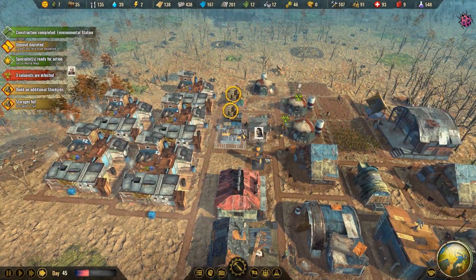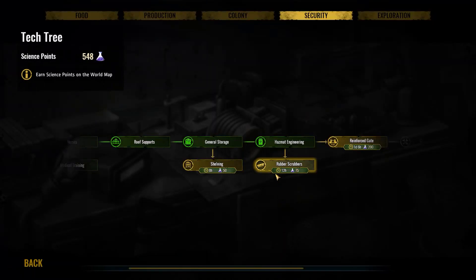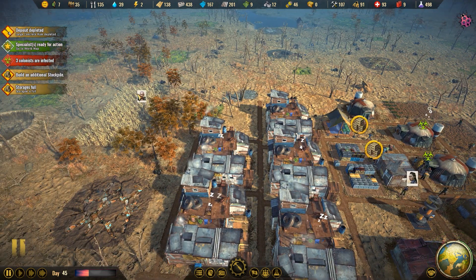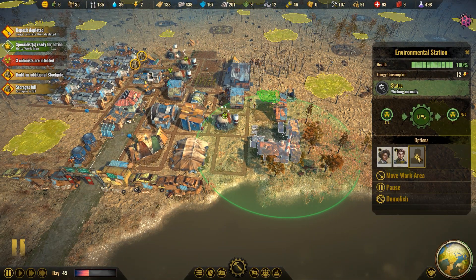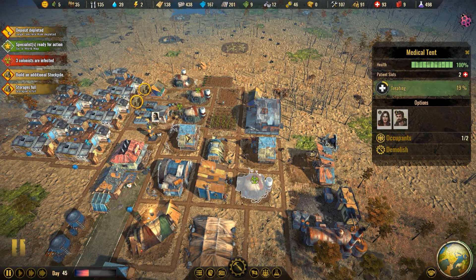Build an additional stockpile. How are we doing on science? Oh, shelving — there we go, we'll research that. Yes, the environmental station is up and running! We are gonna — that leaves only five runners, I don't like that. But what I can do is I've got four more I can free up. That's good because all these guys are double occupied. This one doesn't have any patients in it, so we can take someone out of there.